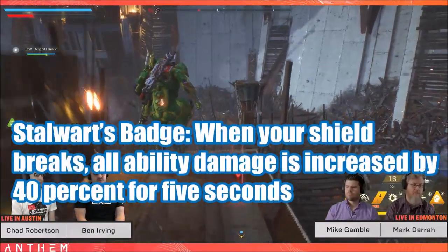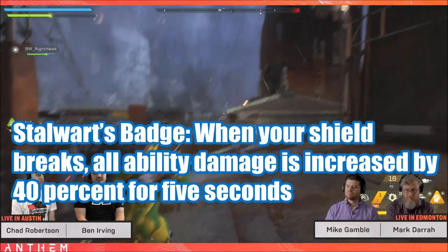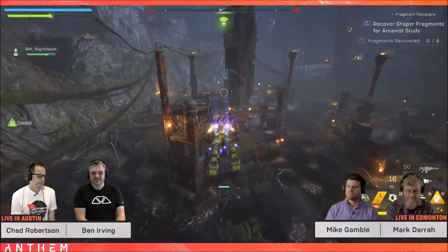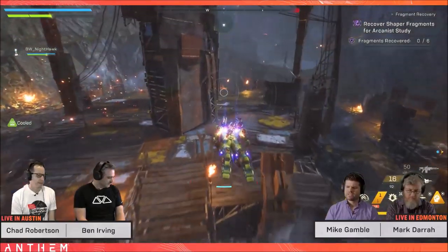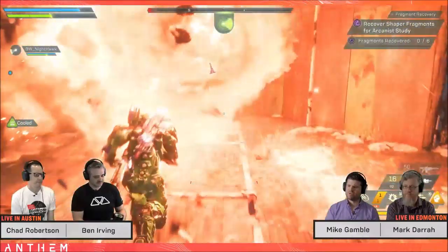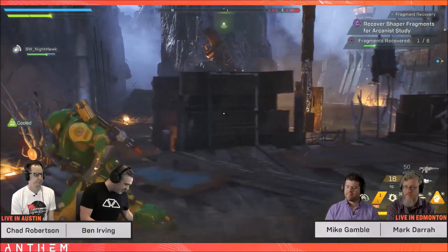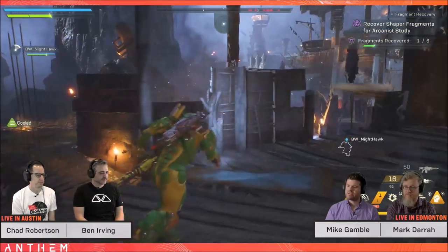Stalwart's Badge: when your shield breaks, all ability damage is increased by 40% for 5 seconds. This goes really well with the Catalytic Overdrive if you manage to combine them both — they will stack. You'll gain 80% damage for 5 seconds if the shield breaks while you're doing a combo at the same time, and after 5 seconds it reduces down to 40% for the remaining 15 seconds. Pretty awesome if you're looking for that complete colossal damage.